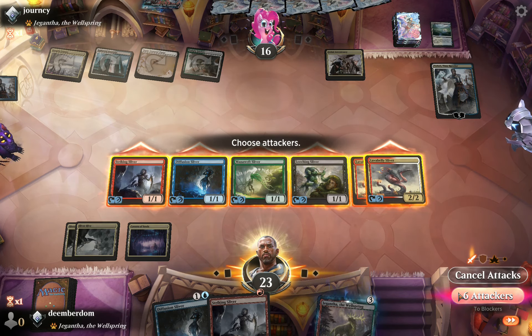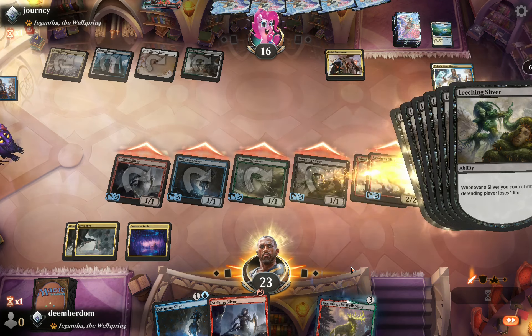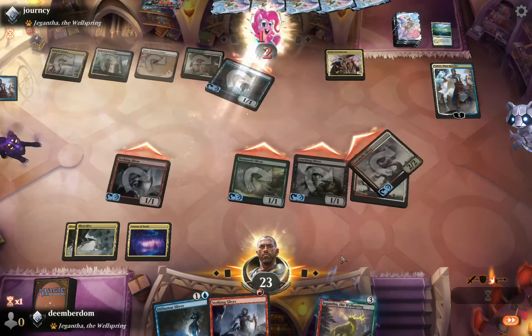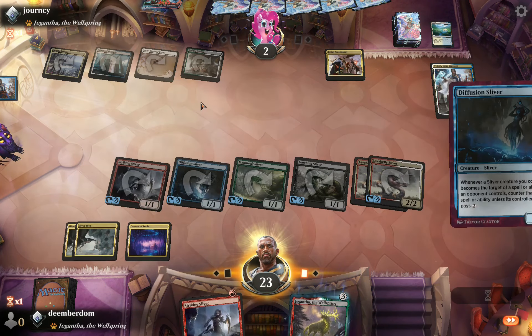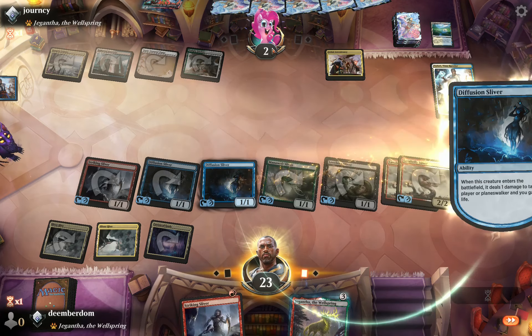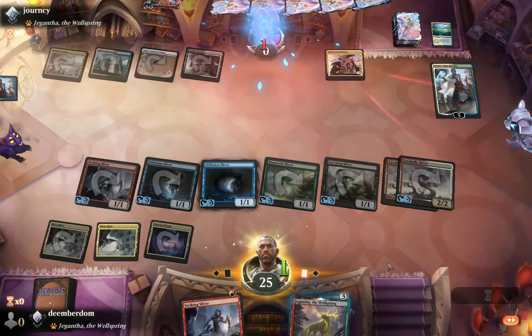We attack, dealing actual combat damage plus Leeching Sliver life loss — MVP again. We just need the Enters the Battlefield triggers off Lava Belly and they're dead. Another clean win, moving right into the next game.